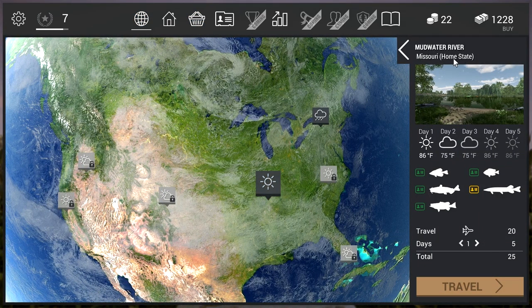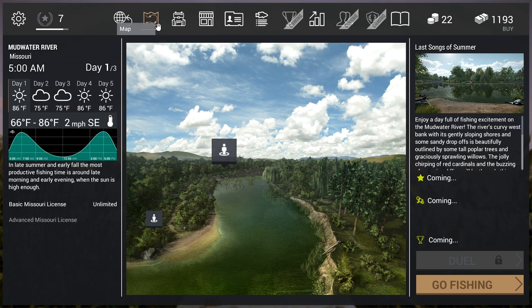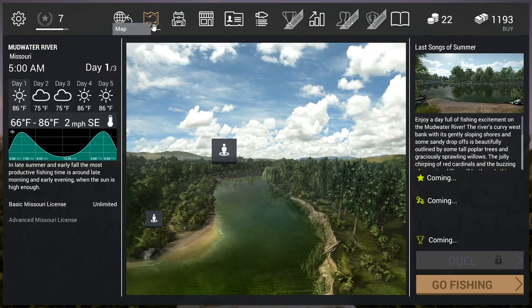We're gonna travel to Missouri — this is our home state so we're not doing too much traveling. Let's go for a three-day fishing trip because that's the cheapest way to do it. We are here in Missouri, it's 5 a.m. You can see the fish activity for day one — around 6 a.m. is the highest activity and again at 4 p.m. We're all set up with everything in our backpack. Let's go ahead and select this location and go fishing.